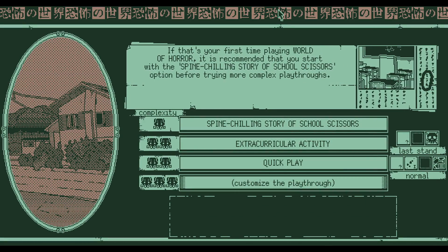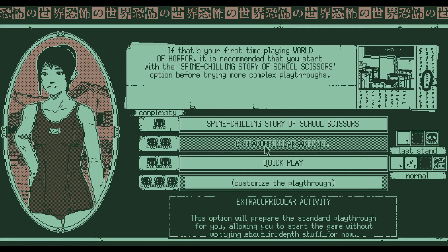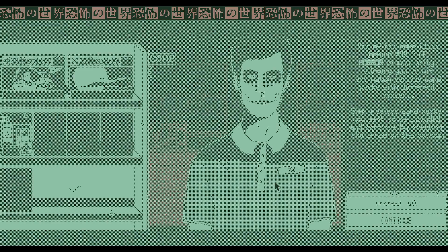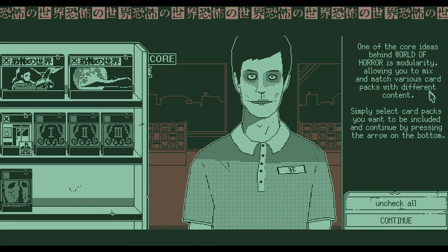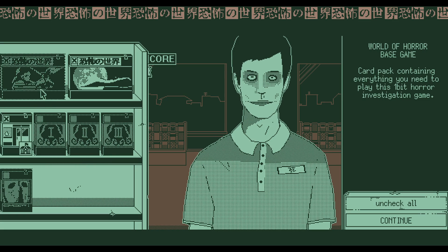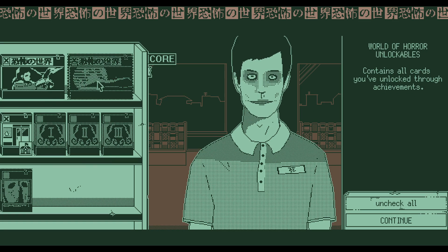We chose Extracurricular Activity the first time, and I think it's a standard playthrough so I'm not sure how much actually changes if we try it again. We're going to do something a little different — click on customizing the playthrough. One of the core ideas is modularity: mix and match various card packs. We've unlocked not many — some here we have, not this one, and the base game which I assume starts with all cards unlocked through achievements.